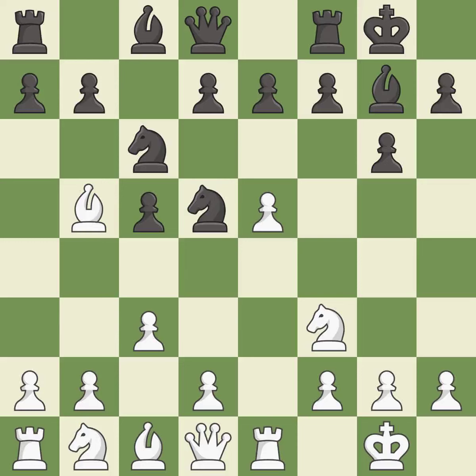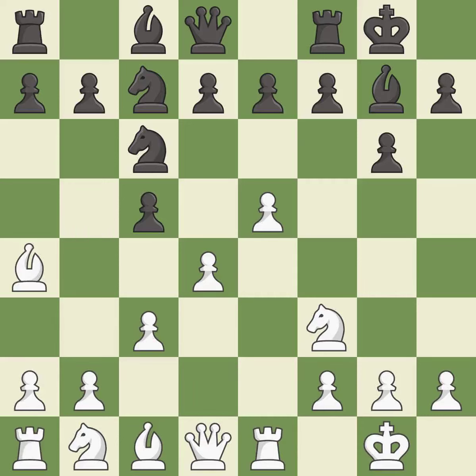Castling to the same side of the board as the opponent tends to lead to less sharp positions compared with opposite-side castling. This prepares the bishop for development. It is the last book move. This loses a pawn — it is an inaccuracy. This ignores an opportunity to win a pawn — it is an inaccuracy. This kicks an opposing bishop. It is excellent.